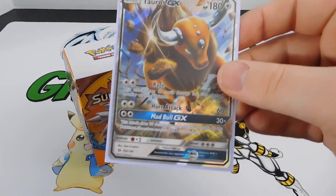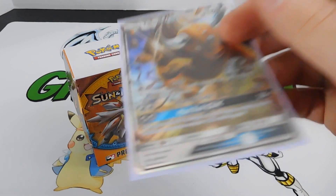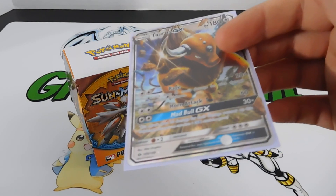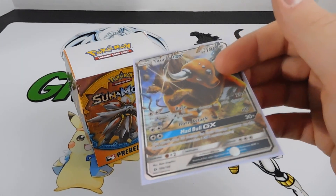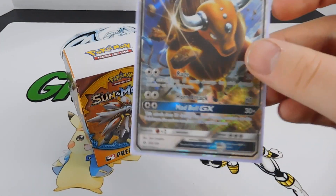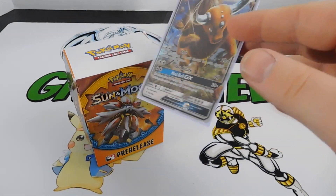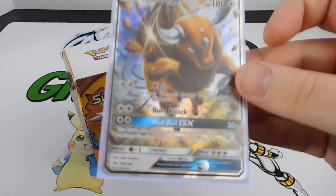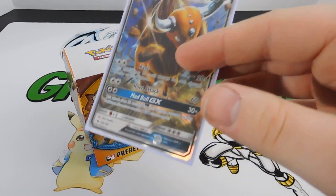I went one and three overall - got beat up pretty bad - but Tauros was out there doing work. In the first game we went into time and then sudden death. My opponent got his Solgaleo GX out after he knocked out my Tauros GX, so I was pretty much a sitting duck for him to take my last prize card. Regardless, this card is a beast and I'm going to build a deck around it - it's awesome.